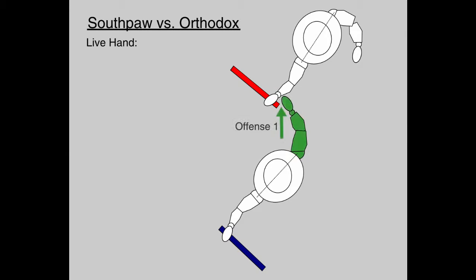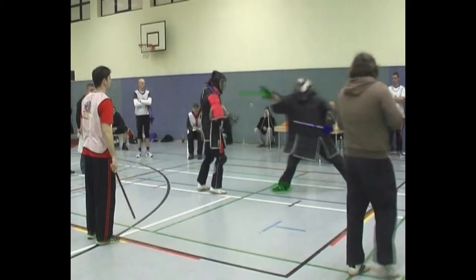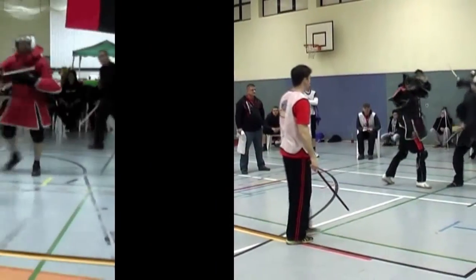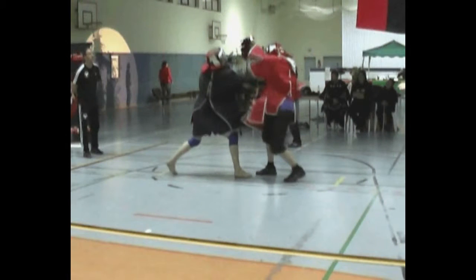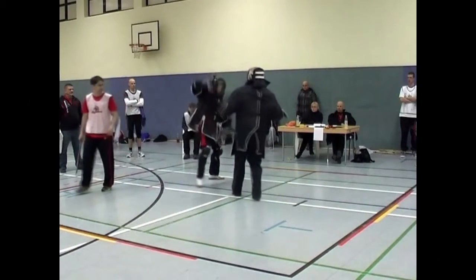If you want to use the live hand with mirrored leads, you pretty much have to do so offensively. That way you can create openings for attacks with the stick. This is a typical example: the live hand is in the lead and the opponent is not yet attacking. When the right foot is in front and the right hand is pulling the stick, disarms rarely happen. However, the opponent's defense can be disrupted effectively.